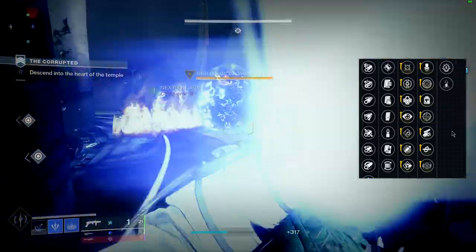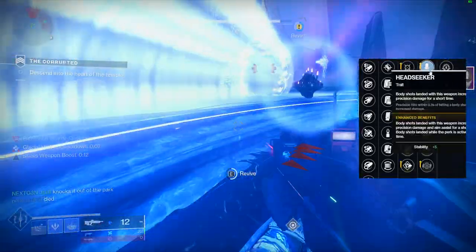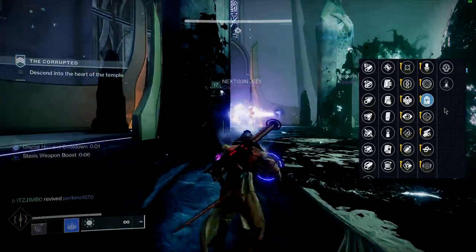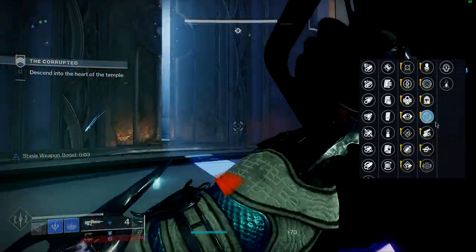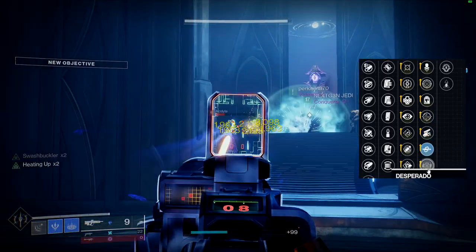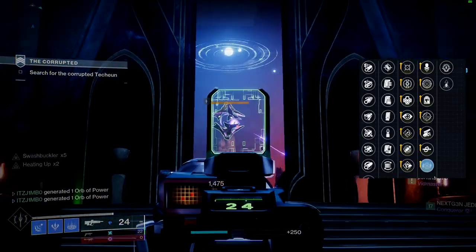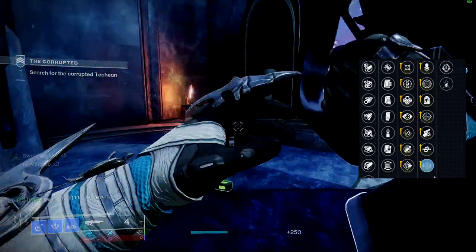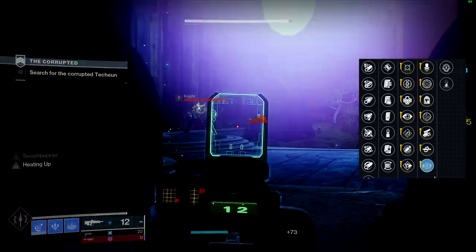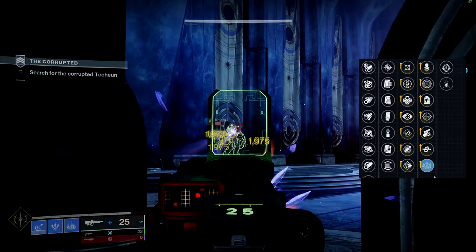In the right-hand column there are loads of options, which is why this weapon feels balanced across the board. There's Headseeker, which converts body shot damage into precision damage; Frenzy for a 15% damage buff; Headstone for stasis synergy; One for All for extra damage; Swashbuckler; Kill Clip; and Desperado. Desperado is particularly exciting — reloading after a precision final blow increases rate of fire, and on a gun already firing 450 RPM with four bullets per burst, that could be incredible.